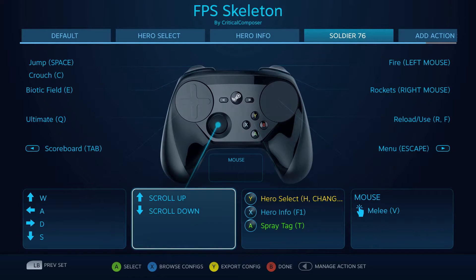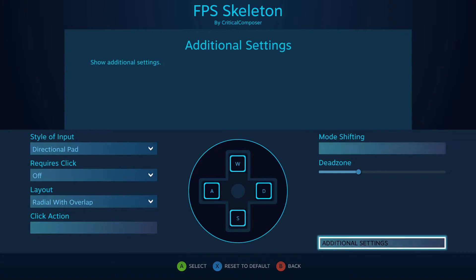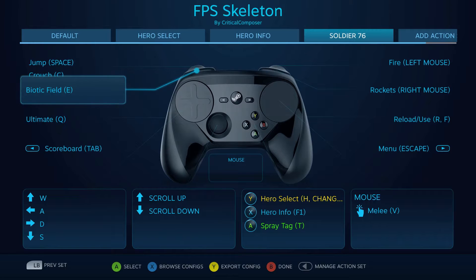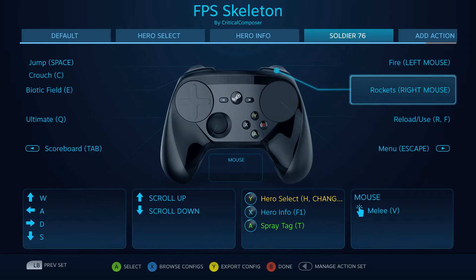The only difference for Soldier 76 is that since he has a true sprint, I've put that on the outer ring binding. Left shift used to be ability 1, so I've moved ability 2 over, and I dropped the alt fire from the soft pull to the right bumper. Other than that, he's just like the others. So let's see this in action.